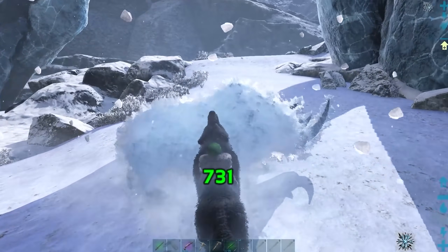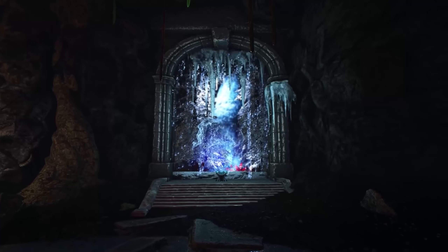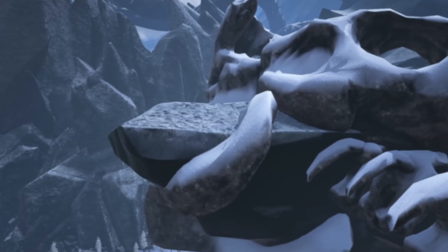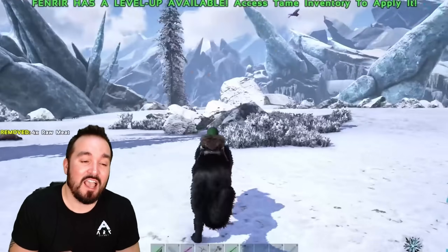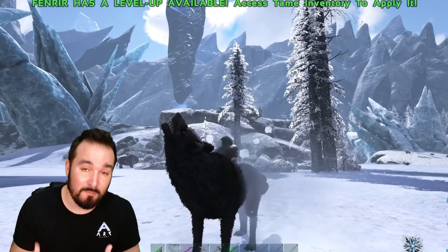Rideable with or without a saddle and breedable, they can only be tamed in the Jotunheim realm — one of three realms you can portal to within the map — with saddles available to pick up if you can beat the miniboss Steinbjorn within the same realm. That's the current details of its abilities in its form within the map at the moment.